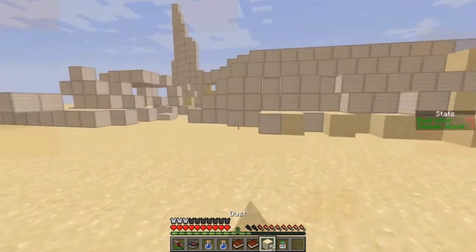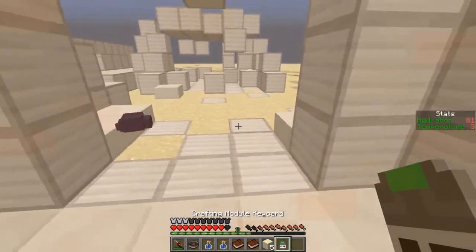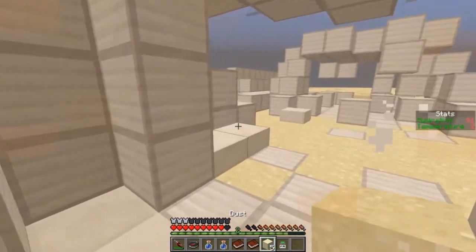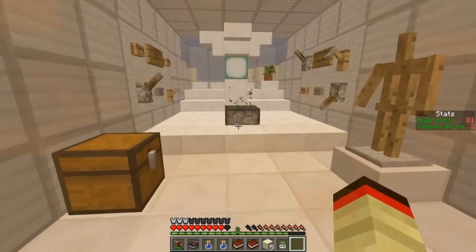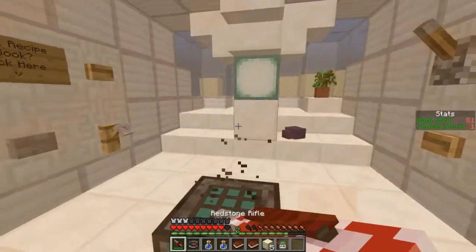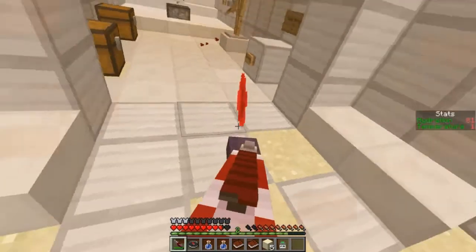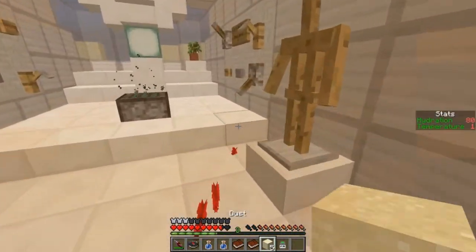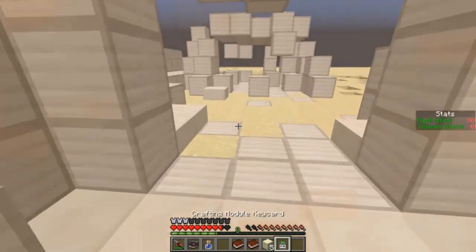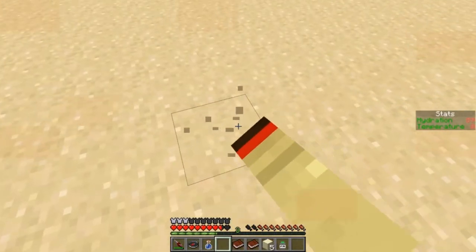Why do I swing so slow all of a sudden? Oh, I got mining fatigue — that's why. Let's see if we can sneak out of here. They saw me, I keep missing, I can't even come in here. Is mining fatigue over yet? No, the endermites keep hitting me. They found a way in — they keep following me, get out of here! Hope this ammo isn't too hard to make. Okay, now we're good to go.